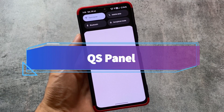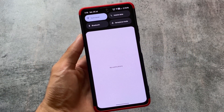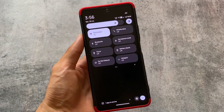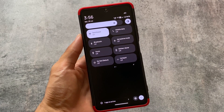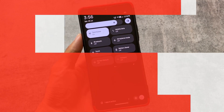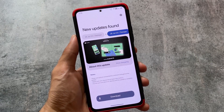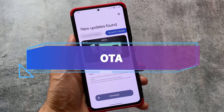Moving on to the quick settings panel — if you're able to notice, the quick settings panel is in dark mode only. This is kind of a disadvantage, at least for me, because the custom ROM is quite good with great features, but the dark quick settings panel is not really amazing. Having a light quick settings panel option would be a great thing.